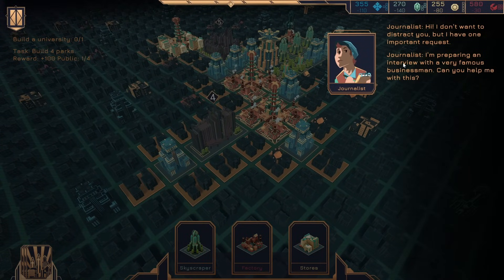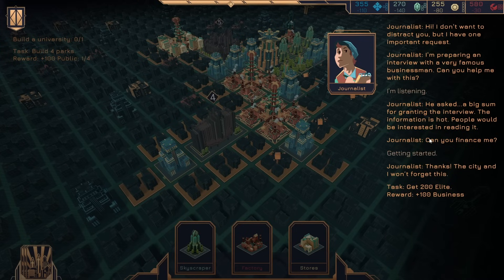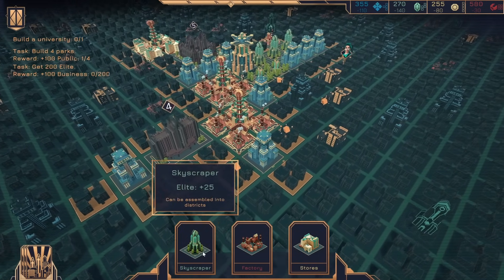Hi — don't want to distract you, but I have an important request. I'm preparing an interview with a very famous businessman. Can you help me with this? I'm listening. He asked a big sum for granting the interview — the information is hot, people would be interested in reading it. Can you finance me? Sure. Get 200 Elite, get 100 Business. I'll have to work on that.